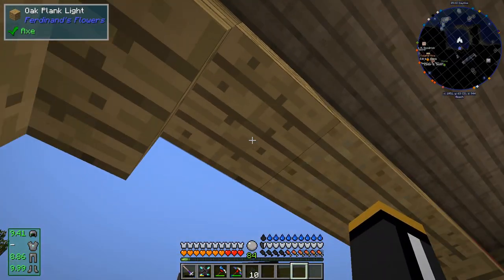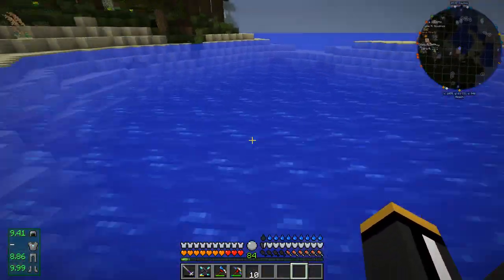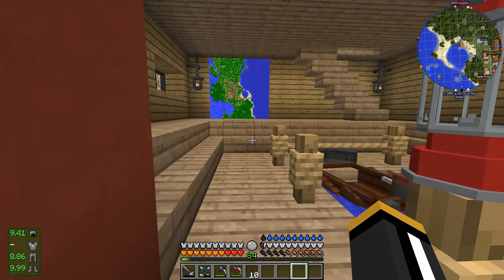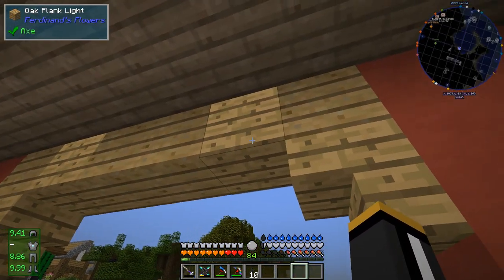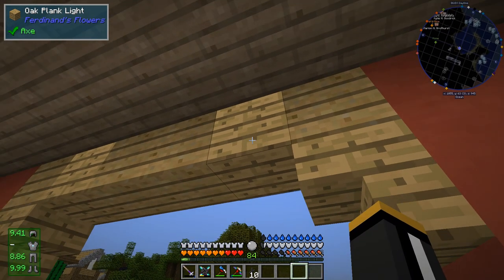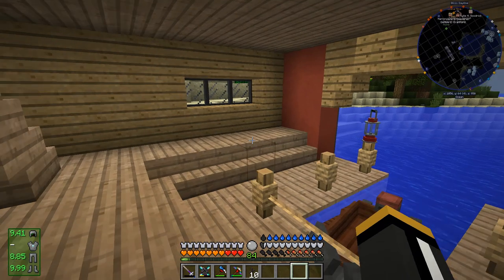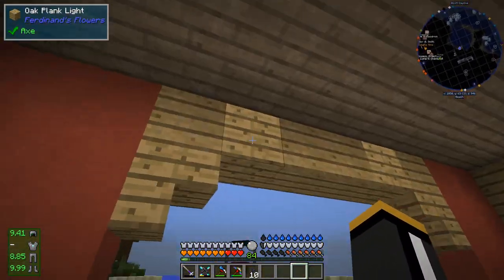So I have up here an oak plank light. You can tell it's a little different than the other blocks from the inside, but from the outside it just looks like an oak plank block, and the lighting is a little funny on the inside. It's from Ferdinand's Flowers - you just craft an oak block with a torch and you get that. That is kind of making up for the light these lanterns would be emitting. At night, it kind of looks like the light of the lantern is reflecting off of that.